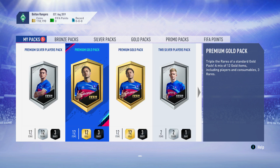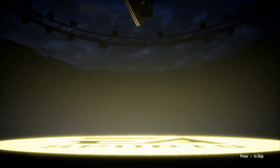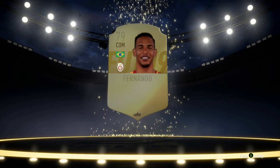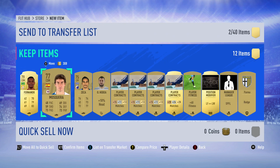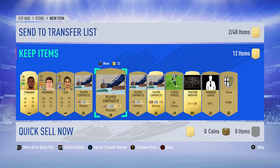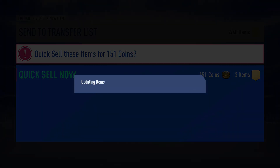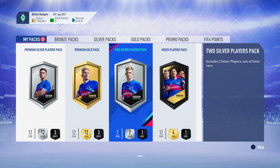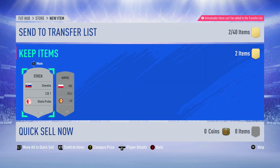Until we get to FIFA 20, we'll probably just be running a normal road to glory - trying to build the account up, get the best team possible while showing you guys how to manage your club and get the most coins. Here again a bunch of untradeable stuff we're just going to get rid of. That one was tradable actually, which is nice - I should have checked for marquee matchups players because a lot of those are going for a ton.